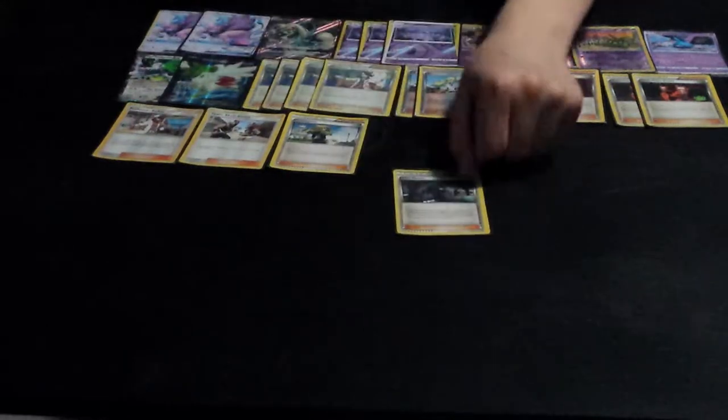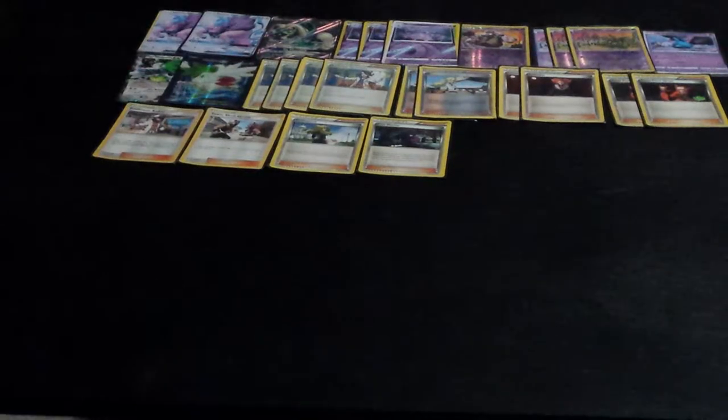Delinquent can just drop your opponent's hand to zero and they don't really do anything. It also really helps you win the Stadium war — run two stadiums and win every Stadium war because of Delinquent. Then we got one Hex Maniac, which shuts off abilities. Now you might be thinking Garbodor does that already with Garbotox, and it's different because Garbodor is a stage one you have to commit a Float Stone to. With Garbodor, you're spending time building a Garbodor that doesn't take prizes. The Trash-Alanche Garbodor takes prizes and does a lot — that's why you run three and one, not a 2-2.